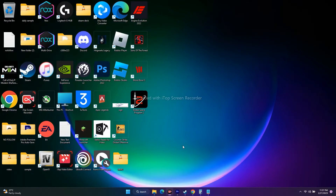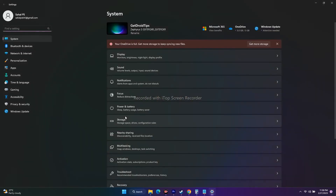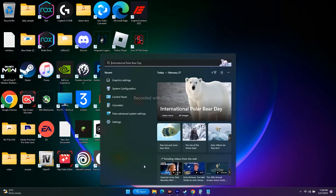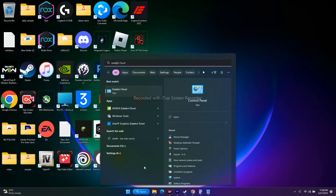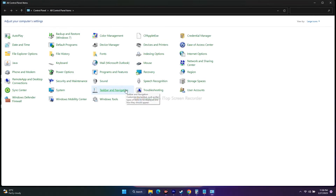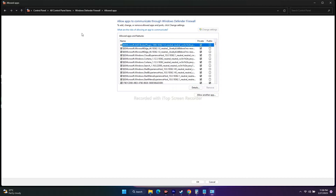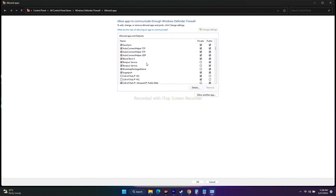The next fix is to allow the game through Windows Security. Go to the search bar and open Control Panel. From there, go to Windows Defender Firewall, then click 'Allow an app through Windows Defender Firewall.' Scroll down and check for Sons of the Forest in the list.